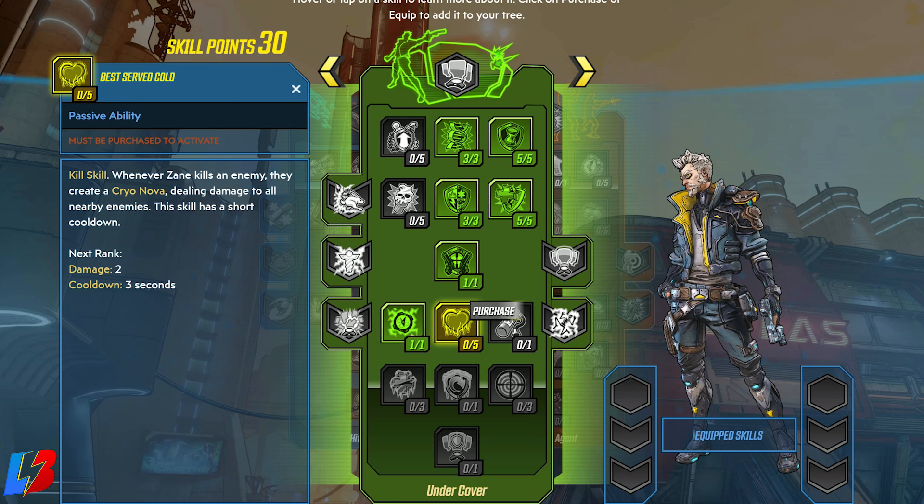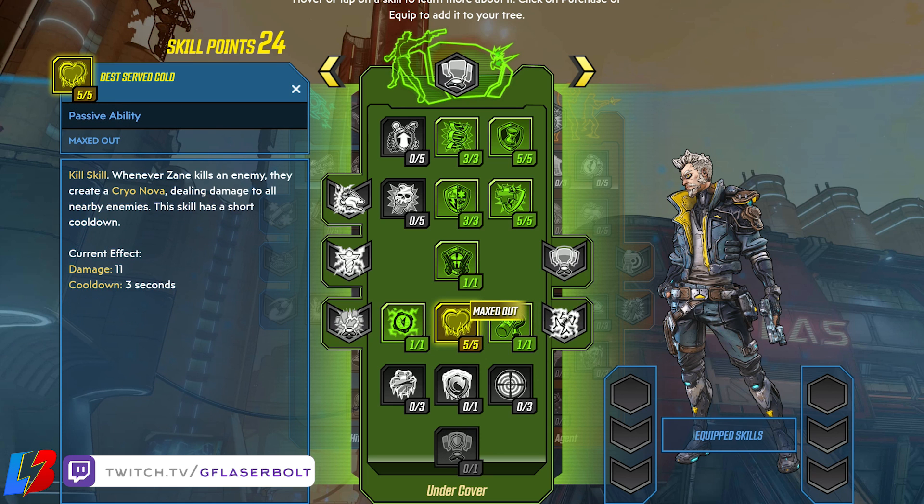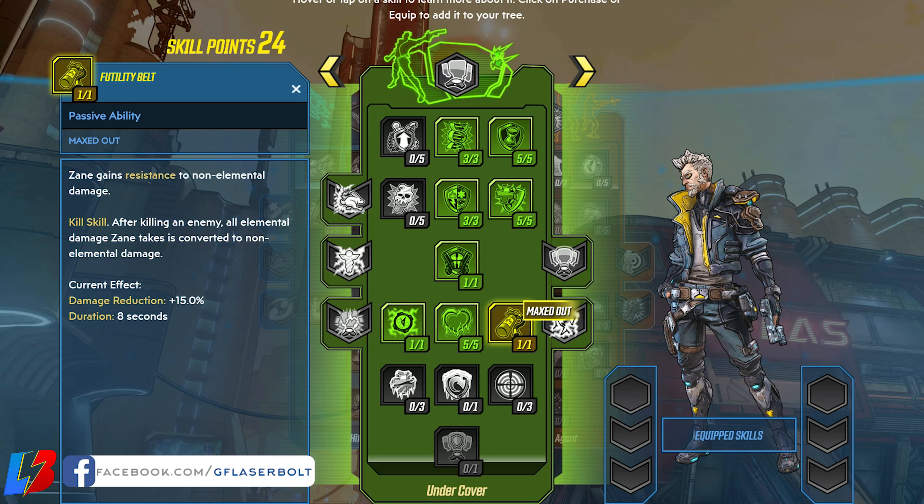The next thing we're going to do is Best Served Cold, which is a kill skill. Whenever Sane kills an enemy, they create a cryo Nova dealing damage to all nearby enemies — the current effect is 11 damage with a 3-second cooldown. Having cryo damage is going to be so important to this build for our health regeneration. We're also going to pick up Futility Belt — Sane gains resistance to non-elemental damage, and as a kill skill, all elemental damage Sane takes is converted to non-elemental damage. The synergy is so beautiful — you're going to experience very little elemental damage once this build is together.